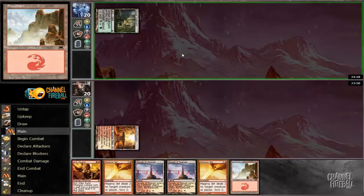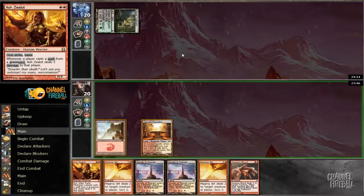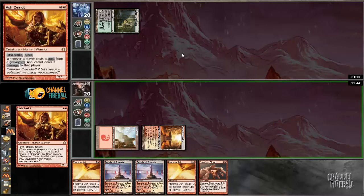So having scry land on turn 3 or turn 4 — this looks like it could be the Conley Woods Dredge deck, so we're going to beat that up. Turn 2 Karyatid would be unfortunate for our Ash Zealot, but hopefully we will have a really good target for our Searing Blood.